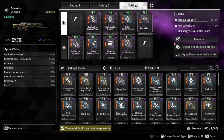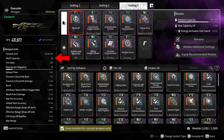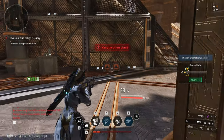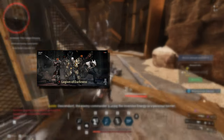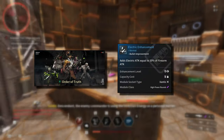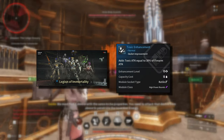For the last two sockets, I'm using Shell Up, which increases the number of pellets from 15 to 19. For the last module, depending on the faction you are fighting, use the appropriate bullet improvement. If you are fighting Legion of Darkness, use Chill Enhancement. If you are fighting against Order of Truth, use Electric Enhancement. And for Legion of Immortality, use Toxic Enhancement.